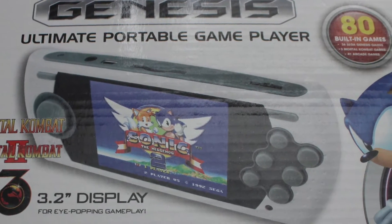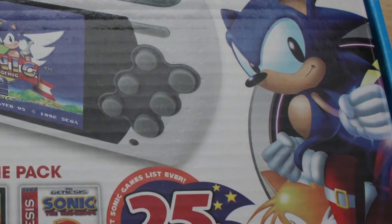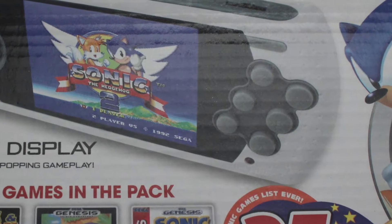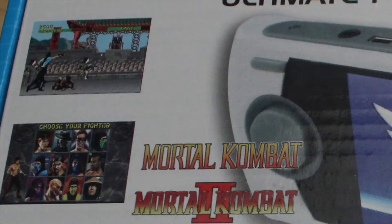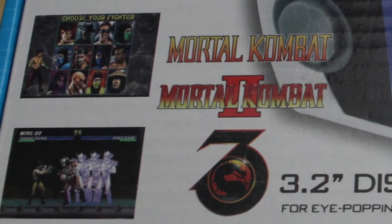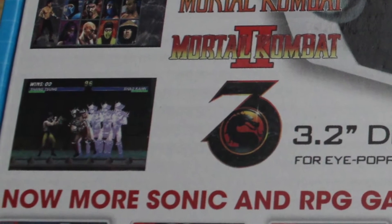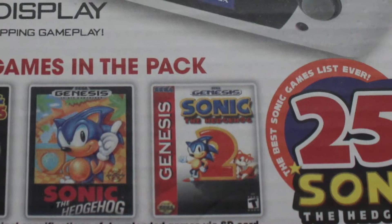The version of the portable for 2016 comes in a box prominently displaying Sonic the Hedgehog and also featuring the three Mortal Kombat titles on the box. Once again, like the console from the previous year, they show screenshots of the arcade versions of the Mortal Kombat games. It also claims to have more Sonic and RPG games in the pack.